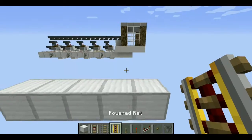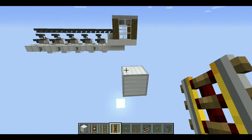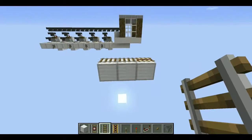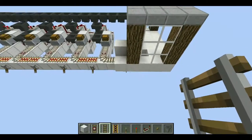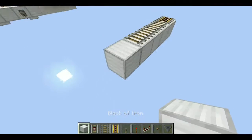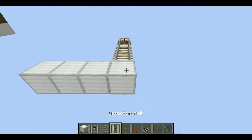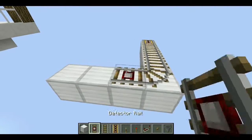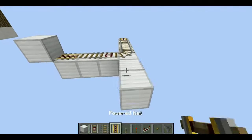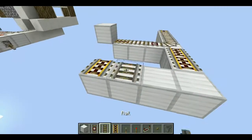Start by placing a block - this is where your minecart is going to be. Place a powered rail, then about two blocks, then place two normal rails. Come out another block and place another normal rail. Place a block here and make an L-shape. Three blocks from there, place a normal rail, a detector rail, then a normal rail, then a powered rail.